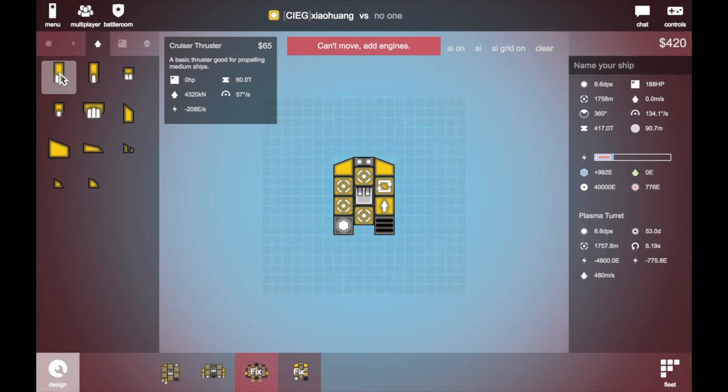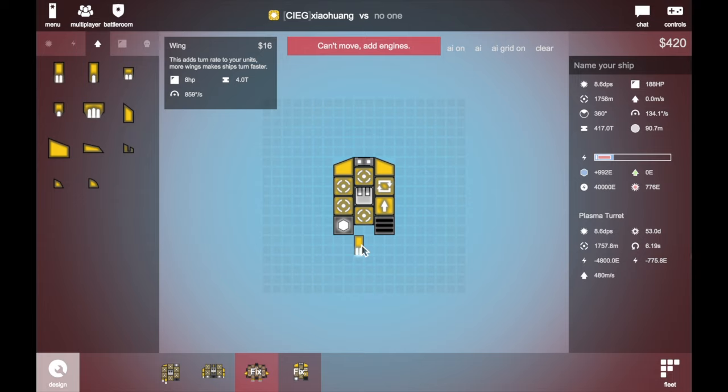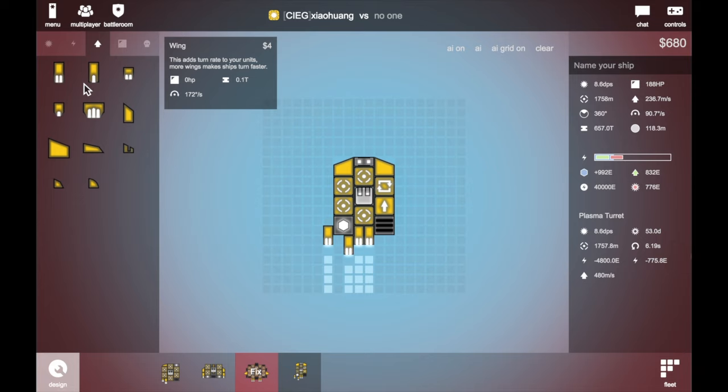I suggest you guys don't use the interceptor afterburner — this thing costs too much energy. Use the cooler thruster — it's fine, it's the best choice. Then just add it on. You can see there is 371 speed, which is actually a bit too fast, but the turn speed is getting low, so we just add a turn speed over there.